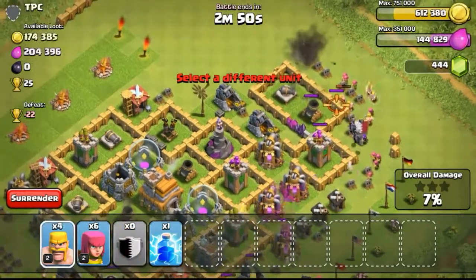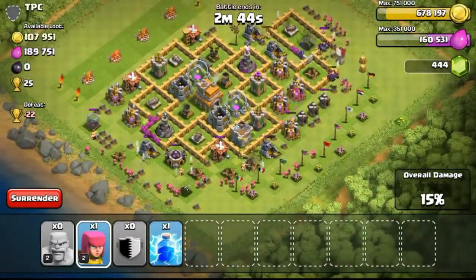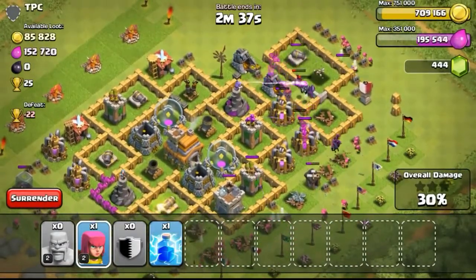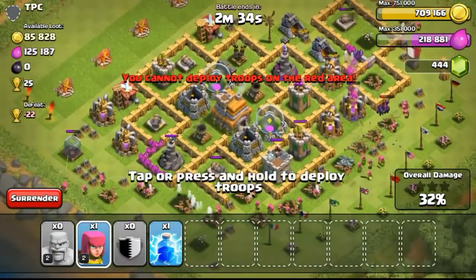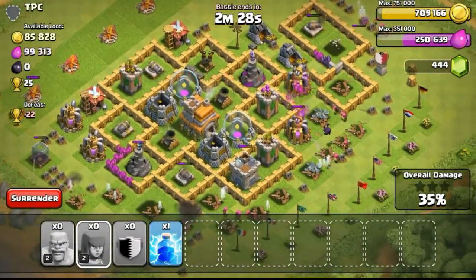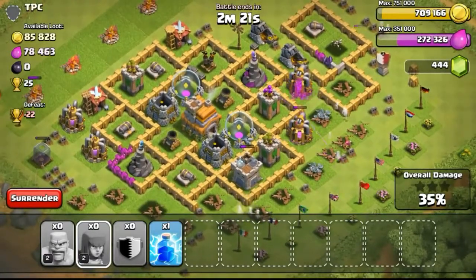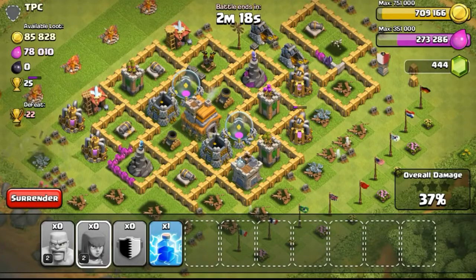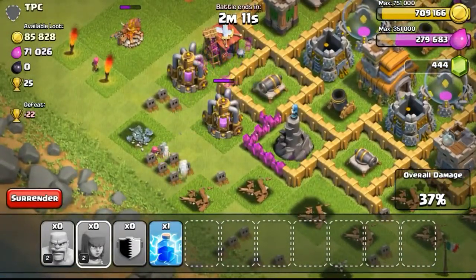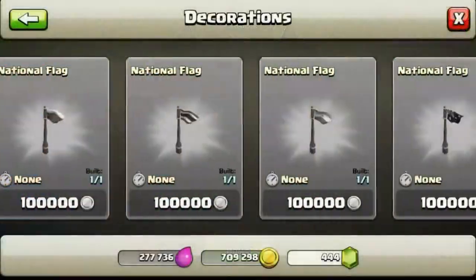Continuing the attack — town hall 7, with me being a town hall 5, I see 100% loot with no penalty at all, which is great. However, the troops I'm using are level 2 barbarians and level 2 archers, so it's pretty hard to get all the loot, especially from this base. The army camp space isn't a lot compared to town hall 8 or 9, which is where I'm trying to get to. Town hall 8 and 9 are the best levels to farm, especially town hall 9 where your troops are really strong.